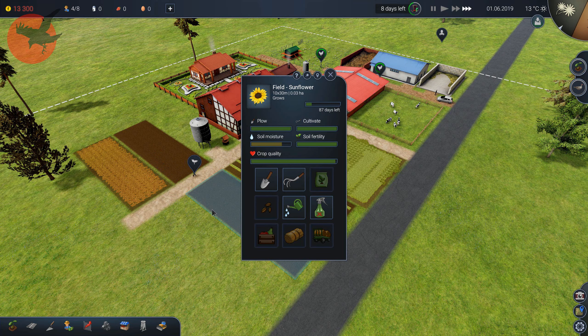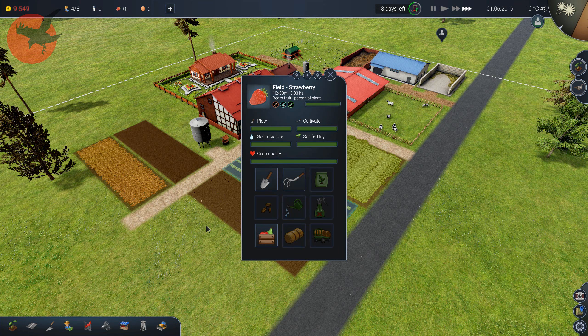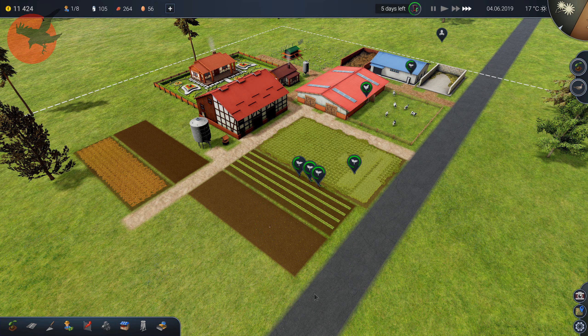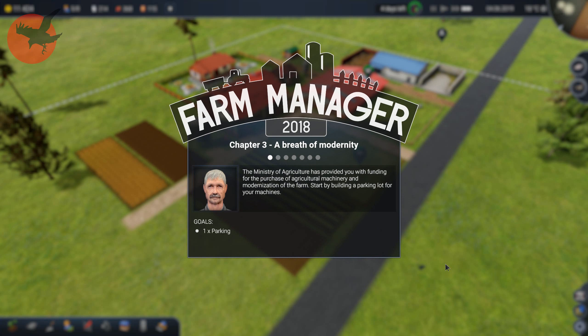The sunflower field and the lupin field are ready for seeding, but I think we're gonna harvest the strawberry fields first so we can hopefully get to chapter 3. And like four minutes in, we are finally at chapter 3! We should build a parking place for machines.